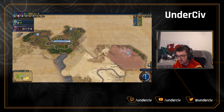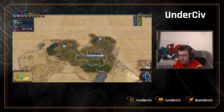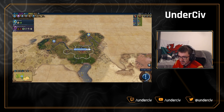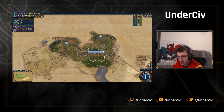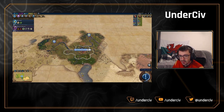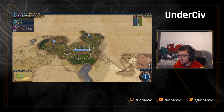We've got our scout scouting, looking for any potential goodie huts, neighbours, barbarians. We've got a warrior doing our little circle around the cap so we've got vision of any potential settles, barb camps, and goodie huts. We also talked about what civics we want to head for — we're going early empire for that governor title.